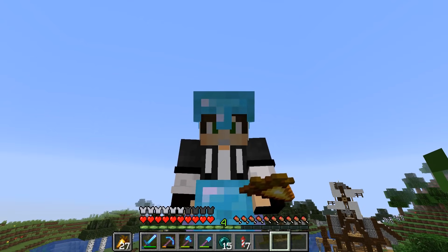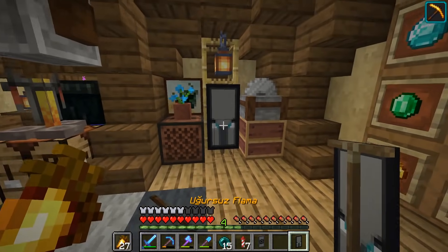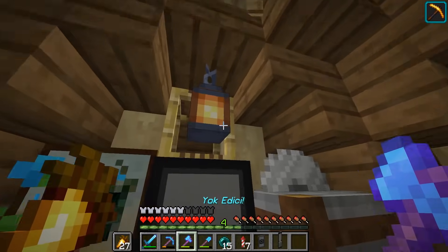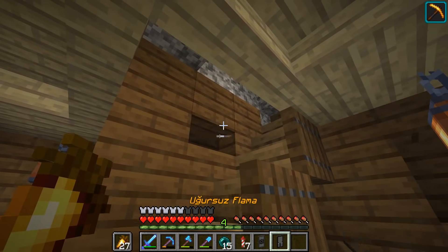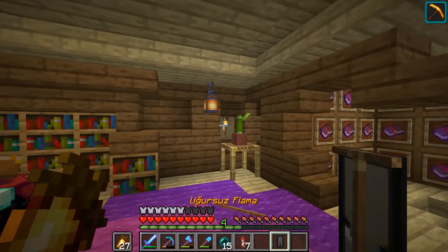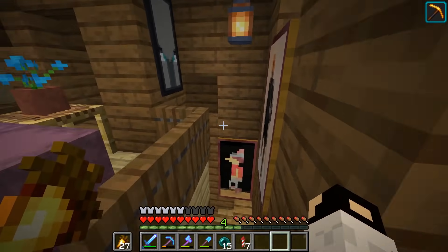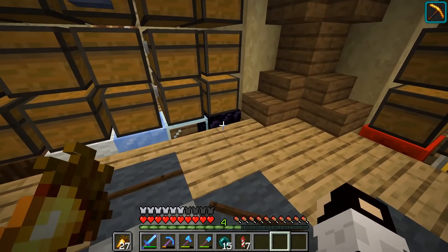Köylünün stok bittiği an yenilenmesi için çalışması gerekiyor. Bir köylü günde sadece iki kere ticarete giriyor, stokları hemen bitiyor. Ve bu stoğun yenilenmesi için köylünün çalışması lazım. Bunun için de ona iş olanakları sağlayacağız. Tasarladığım köylü farmında kullanacağımız malzemeleri toparlamakla başlayalım işimize.